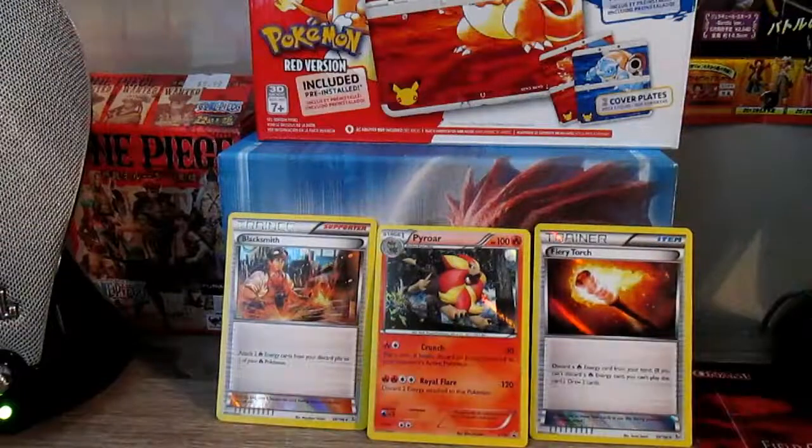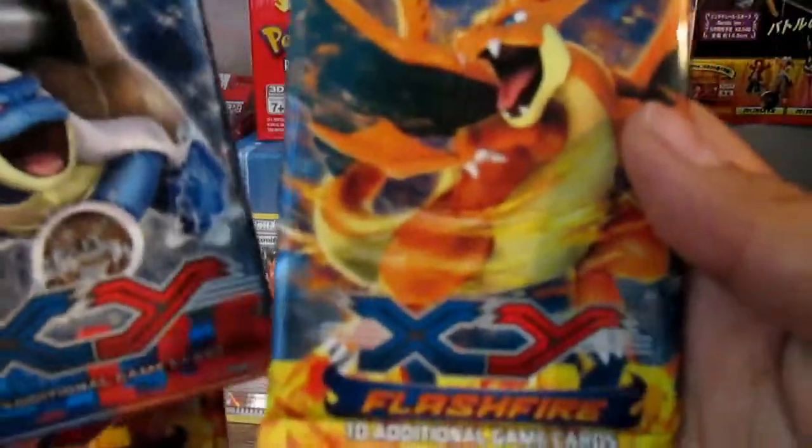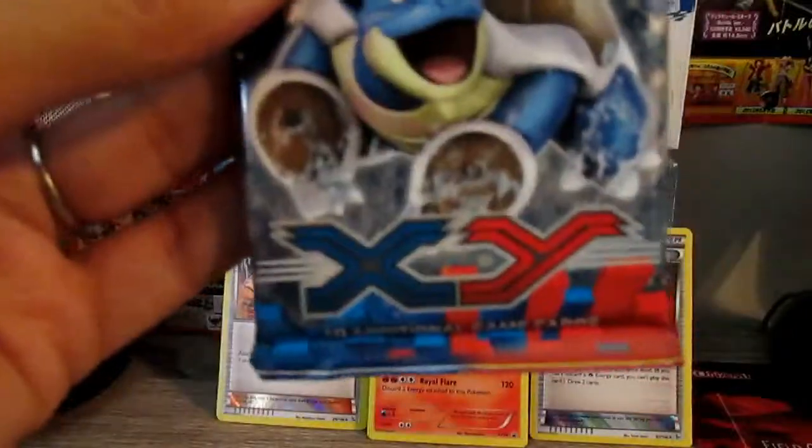Alright, so we have our cool cards. And then we have one pack, two packs, and three packs. So we got Pyroar, Blastoise, and Charizard. So I'm going to open up the XY Booster Pack first.